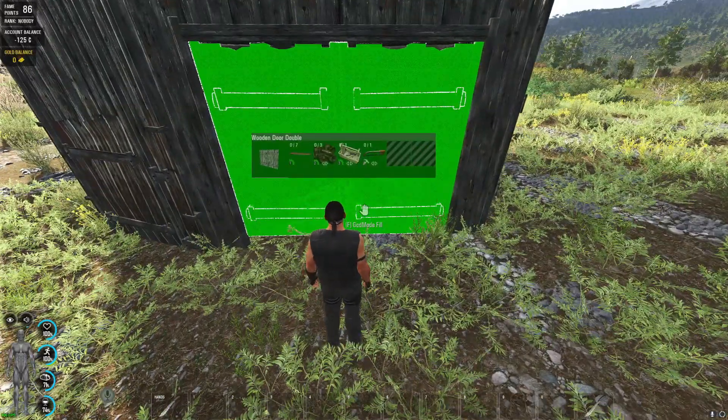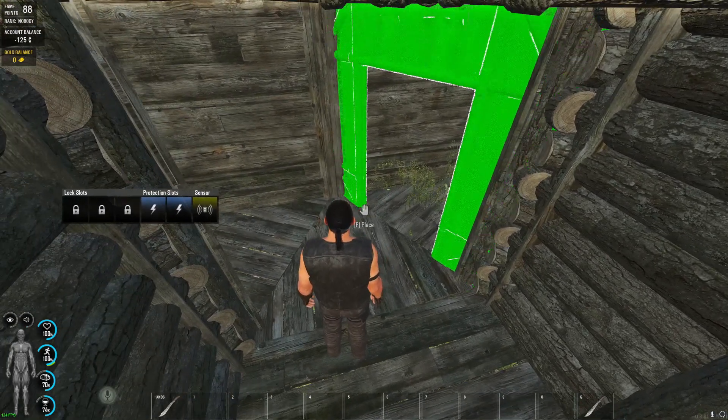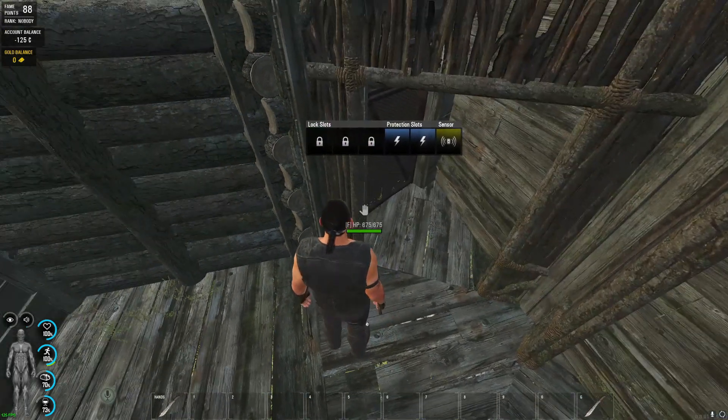Now install doors everywhere and close them with a lock. You can also place a door frame after the first door and install more doors — just make sure that the edge where the roof slope begins later is not covered.